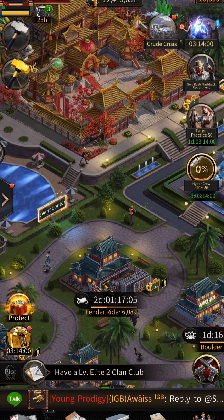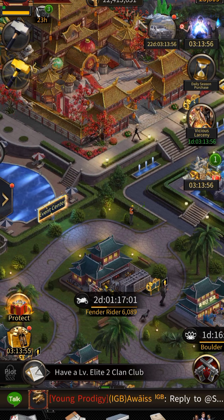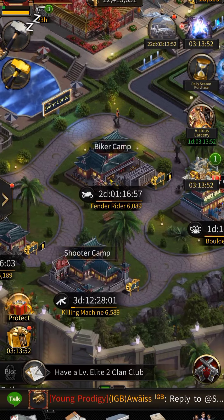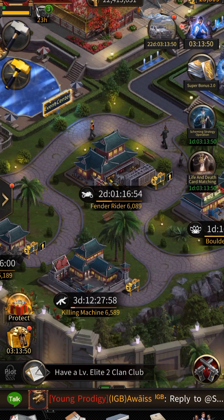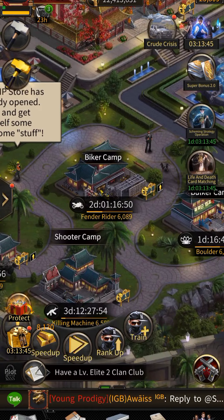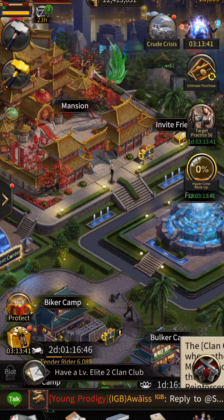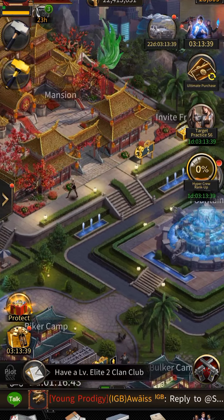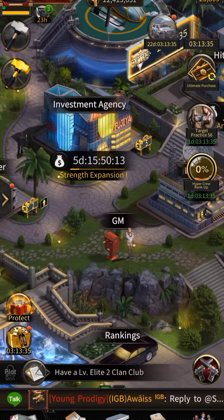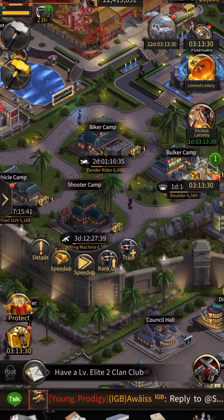Today we will talk about how to unlock the T11 troops. First, you have to decide which troops you want to unlock first. For example, if I want to unlock my Shooter T11 camp first, there are some requirements. Your mansion has to be at level E5, your investment agency to E5, and your shooter camp to E5.